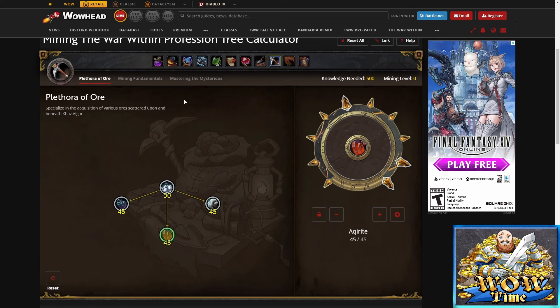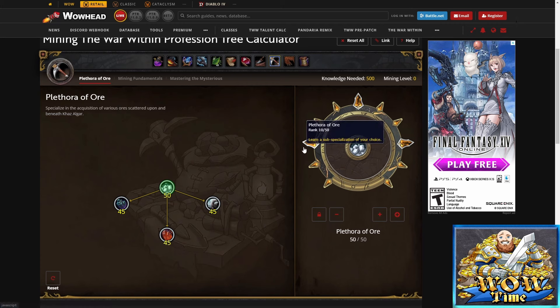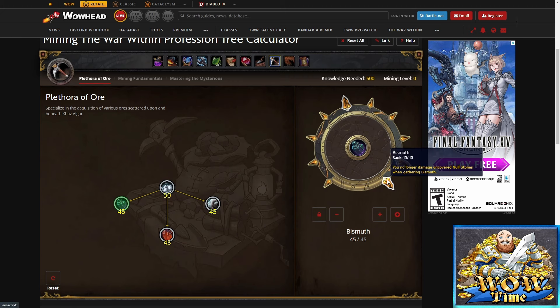I'm going to recommend starting with Plethora of Ore, putting in 10 points first and working with this spec. So we take Plethora of Ore, put in 10 points, and that's going to give us our first sub-spec. I'm going to say we go to bismuth because it's going to be the most common, and then we just max that all the way out to 45, so that when we mine bismuth we have a chance of getting a full null stone — not a fragment, but a full one. This is similar to herbalism with the mycobloom.